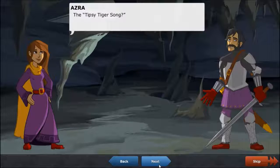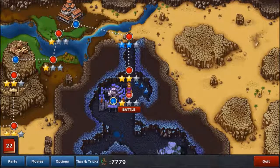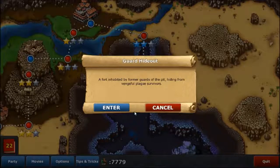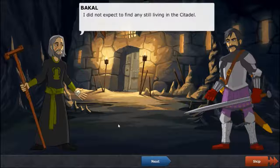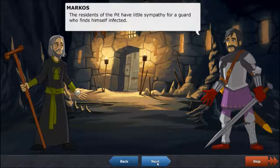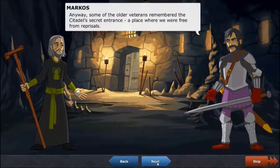You would be amazed at the crazy ideas people will get when they hear a life debt. A tipsy tiger song? Don't even try. Come off to town — a fort inhabited by former guards of the pit, hiding from vengeful plague survivors. I did not expect to find anyone still living in the citadel.